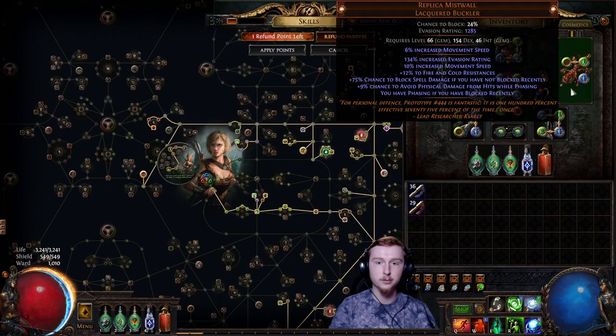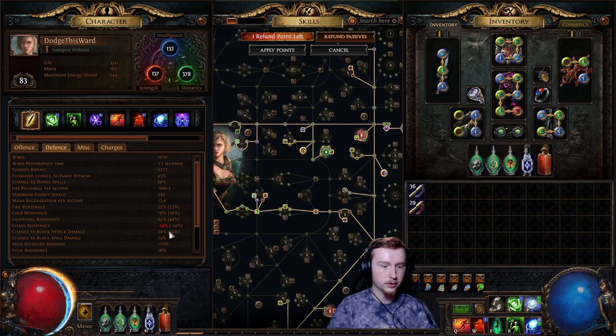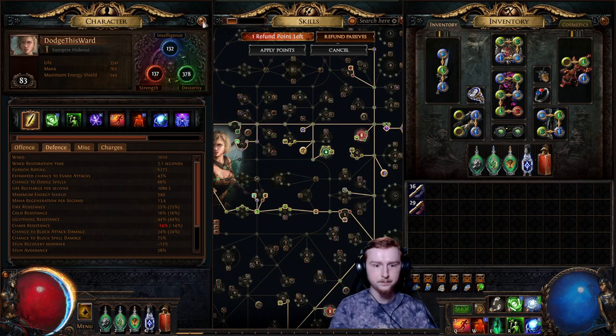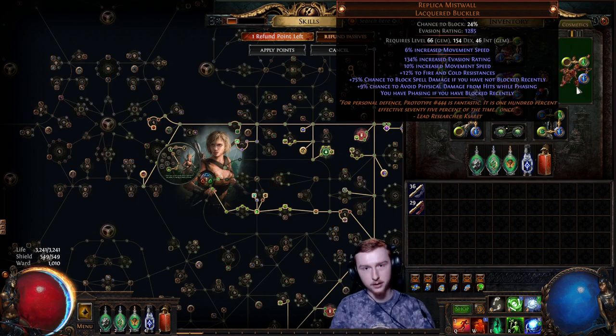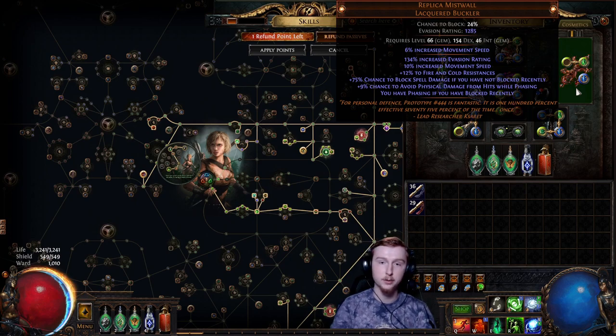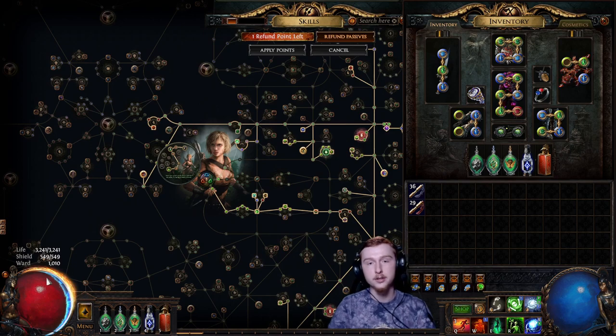The second half of this is Replica Mist Wall: plus 75% chance to block spell damage if you have not blocked recently. While this is up, we have 24% attack block and 75% spell block. If we take the 25% chance that Acrobatics does not work, we then check the 75% chance whether our spell block will work. If this blocks it, I have not taken damage and it goes on cooldown. If it doesn't block, it won't go on cooldown and we have all our Ward to mitigate it. So the first hit we take, Replica Mist Wall blocks it, then we lose the spell block — but we keep all the spell dodge, so there's still only a 25% chance the next spell hits us. Assuming it does, we then have all of our Ward to mitigate it.